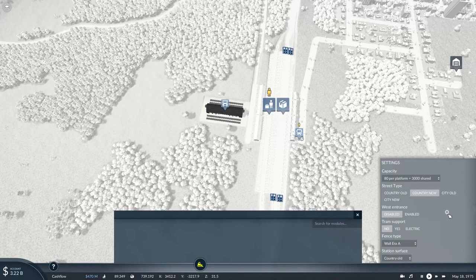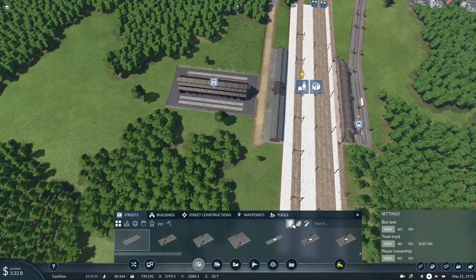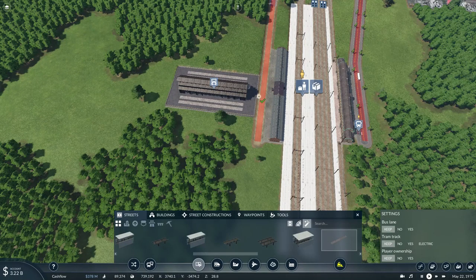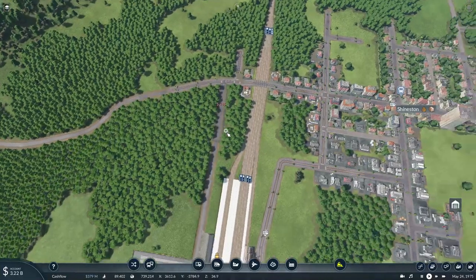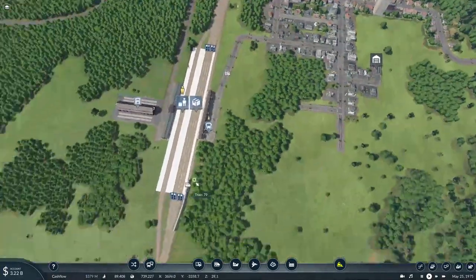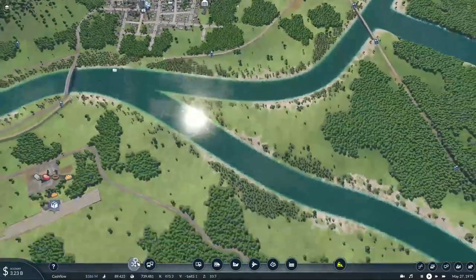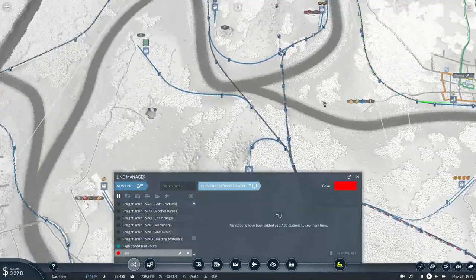We need to update the road type to the new country road type, and of course update this roadway as well. There we go — now let's actually get started setting up our new freight lines.